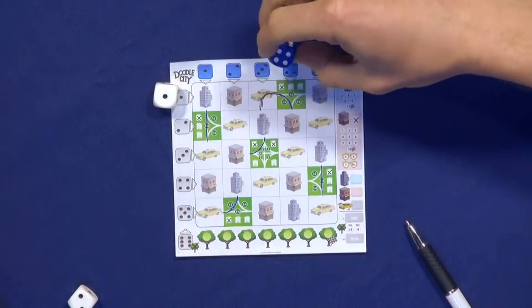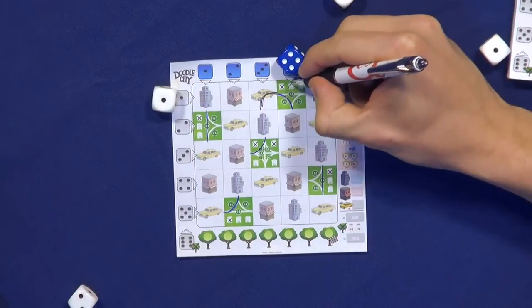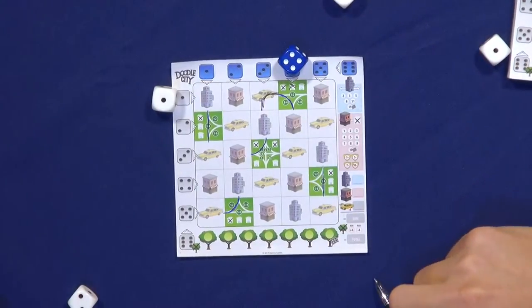If the dice point to a park, instead of drawing a road, you add another house like this.